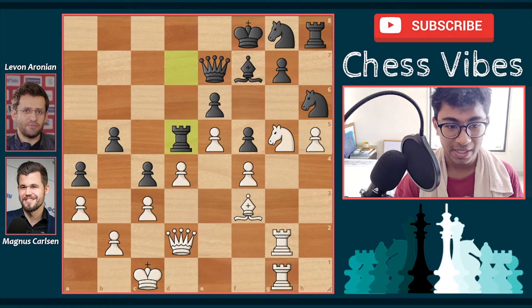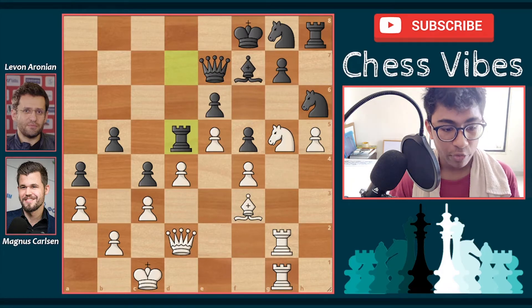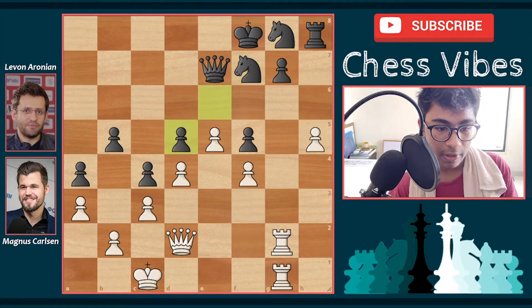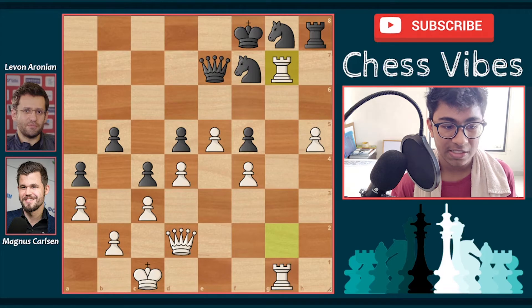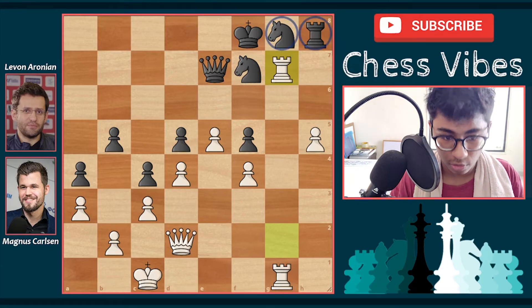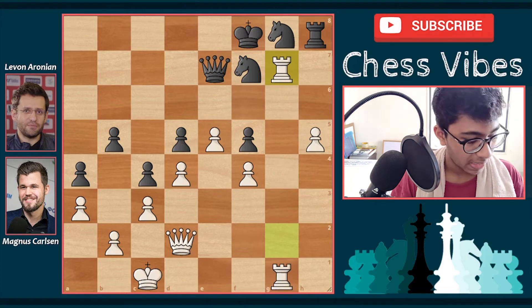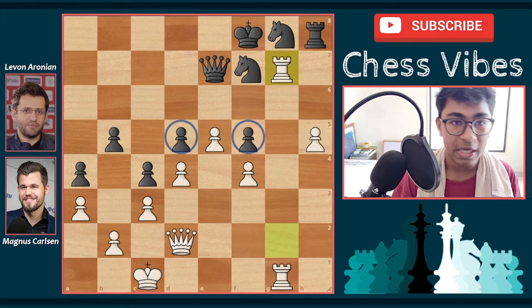After knight d5 here comes rook into d5 — still completely winning for white. Knight into e7, knight into f7 capturing the bishop, knight f7, bishop takes d5, e takes d5, and now rook into g7. Counting material — white has seven points and black has five, like rook versus two knights. But white is completely pressing: the rook can't move because the knight on g8 is hanging, and the knight on f7 can't move because the queen on e7 is hanging. The e5 pawn is very strong, and the black pawns on f5 and d5 are very loose.